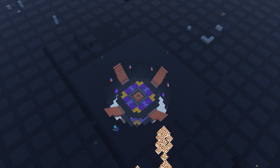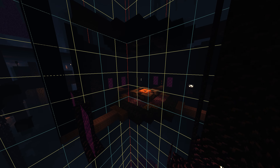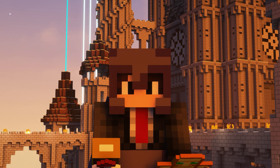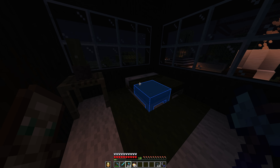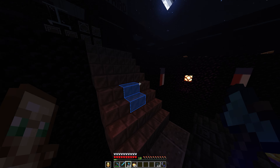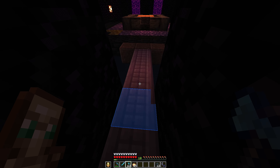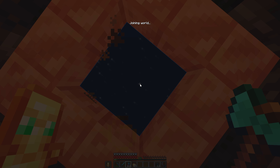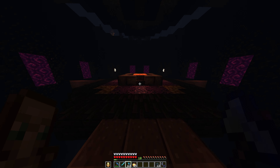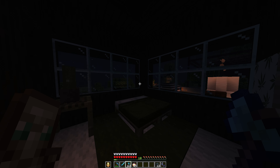Unlike other anarchy servers, MindTexas has a 4x4 chunk protected spawn area in each dimension. It is worth clarifying that PvP is enabled within this area — only the blocks are protected. On MindTexas, you can use the /spawn command to teleport to the spawn of the dimension you are in. This spawn protected area contains nether portals and an end portal. This means players can set a spawn point at their base and then use /spawn to teleport directly to spawn, go to the end, and jump through the end portal to teleport back to their base.